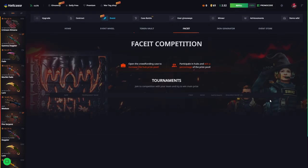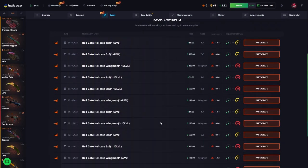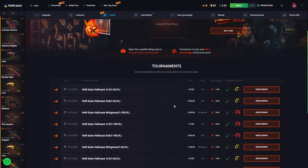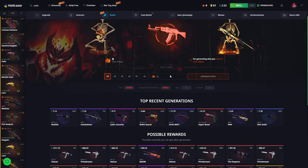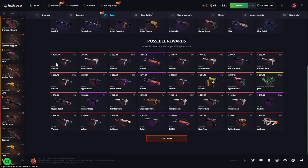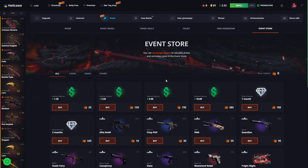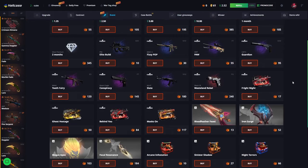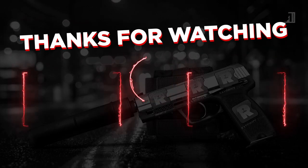Also there is a Face-off game mode where you can participate in tournaments and get free skins from those tournaments. In Skin Generation, you can generate your own skins using your tokens. And in the Event Store, you can buy everything. Let's wrap up our video with something like that.